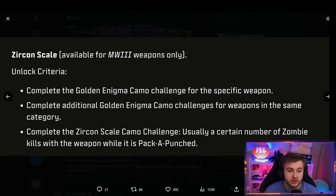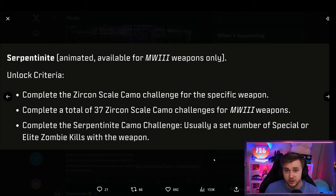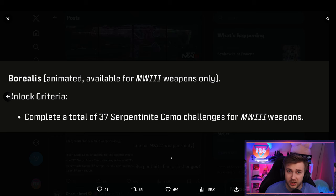To get the zircon scale, you complete the golden enigma camo challenges for as many weapons as it takes to get that class done. Then to work on the next mastery camo, it looks like it's going to involve zombie kills while the weapon is pack-a-punched. For the serpentine camo, you need to complete 37 of the zircon scale camo challenges — so you'll only need to do 37 weapons to get up to the mastery camo. The challenge usually involves a set number of special or elite zombie kills. Then for borealis, the final camo, you need to complete 37 of the serpentine camos.